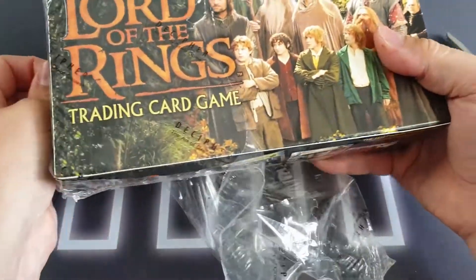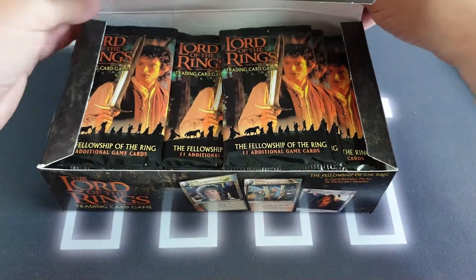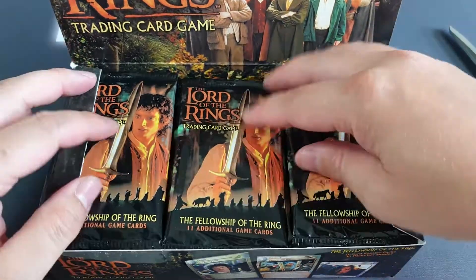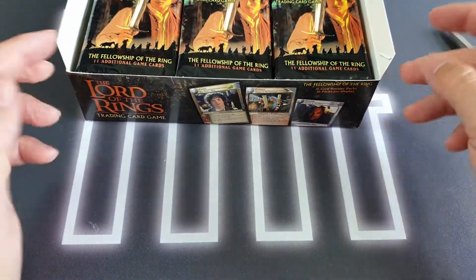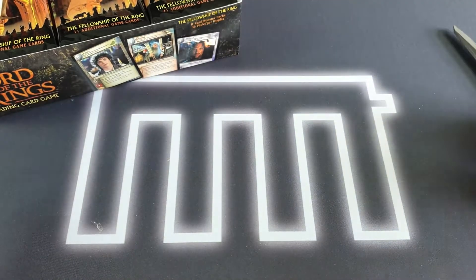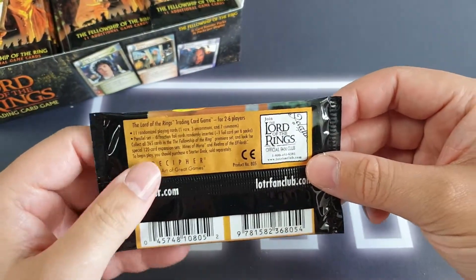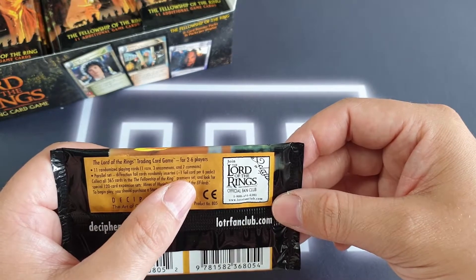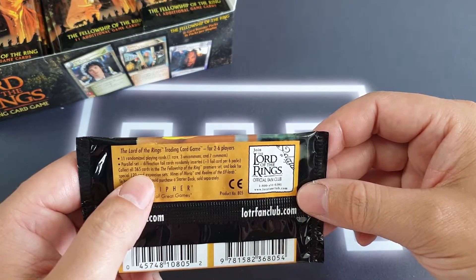I generally tend to waffle about nostalgia, and I'm atrocious at opening actual booster packs of cards — whether it be Magic or the Star Trek CCG boxes I was opening the other week. There are 11 cards per pack: one rare, three uncommons, and seven commons. There is randomly one foil inserted in every six packs, so in theory we should get about six foils. There are 365 cards in total. Realms of the Elf Lords — that was the other set.